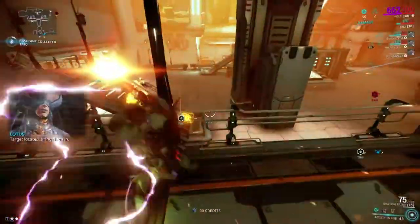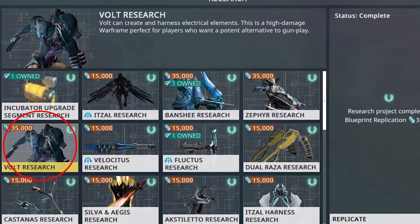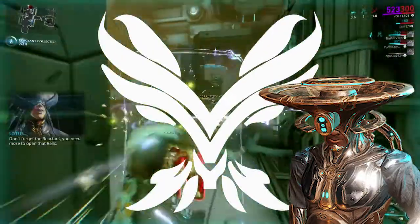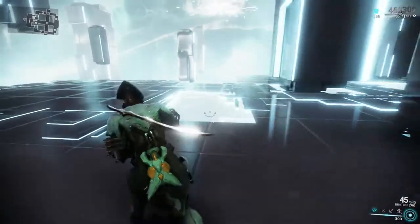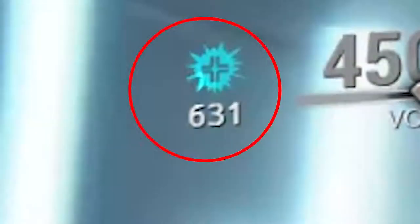Volt can be available right from the beginning as one of the three starter frames. He can also be acquired through clan Dojo research, or for 60,000 Conclave standing from Teshin, completely pre-built. Volt's passive, Static Discharge — traveling along the ground between Volt's attacks by either walking, running, or sliding will build up stacked energy, adding bonus electricity damage towards Volt's next weapon attack or ability cast.